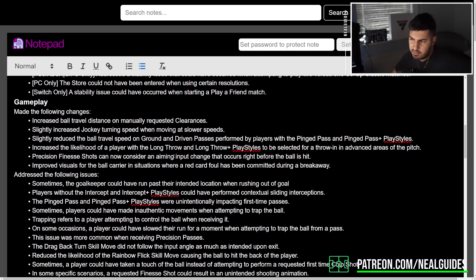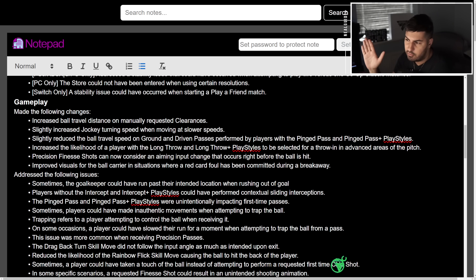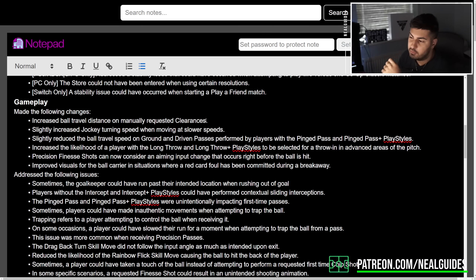So they've increased the ball travel distance on manually requested clearance. I'm assuming they did this because when you're clearing the ball under pressure, sometimes the ball wouldn't go as far. Maybe that's why they done it, or at least one of the reasons.